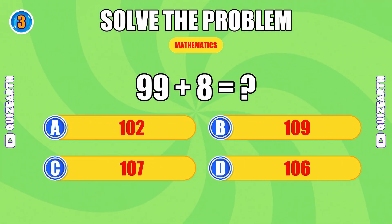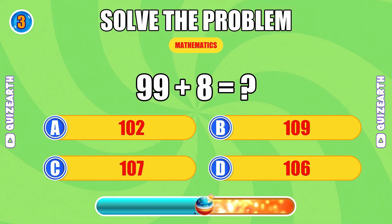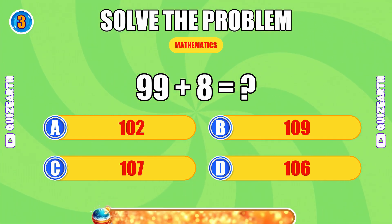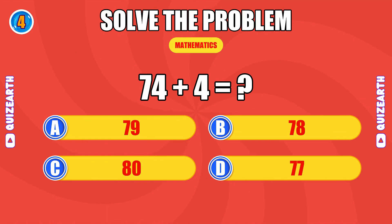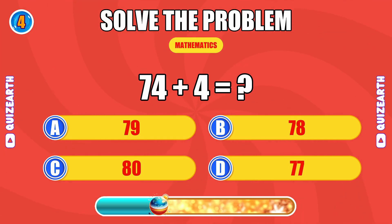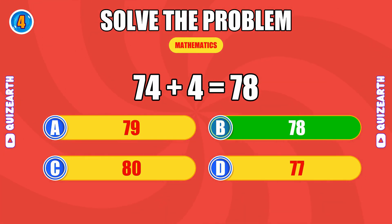How much is 99 plus 8? You're locked in, the answer is 107. What happens when you add 74 and 4? Looking fierce, the answer is 78.